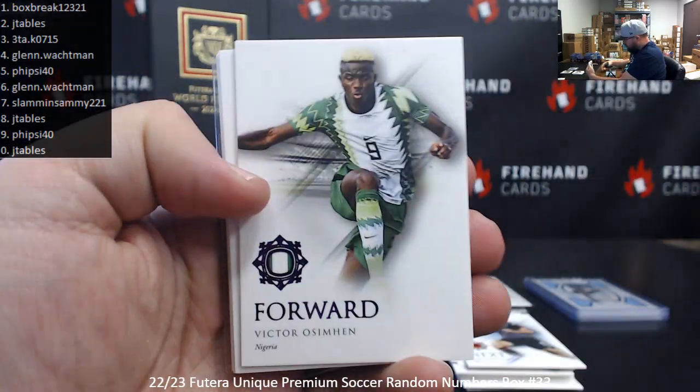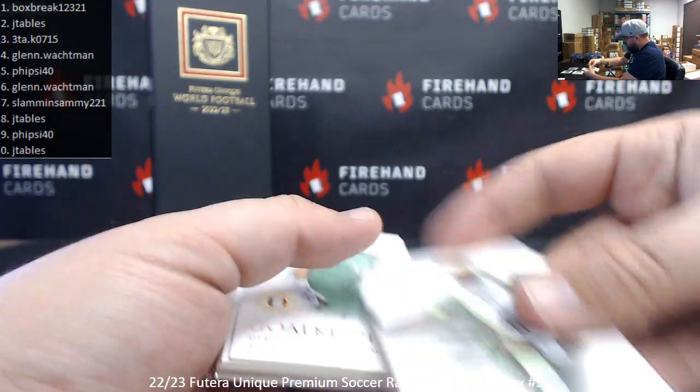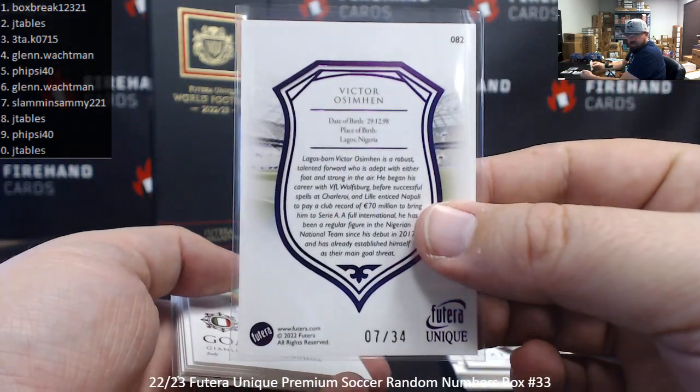Armando Broja. Got a purple hero of Victor Osimhen — serial number 7 of 34, spot seven is Slammin' Sammy.